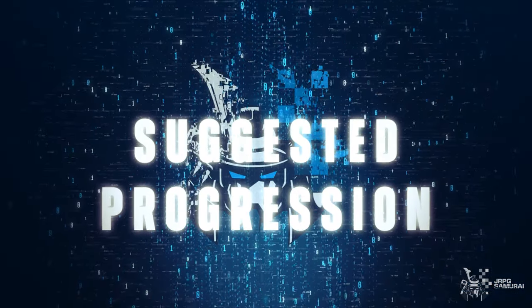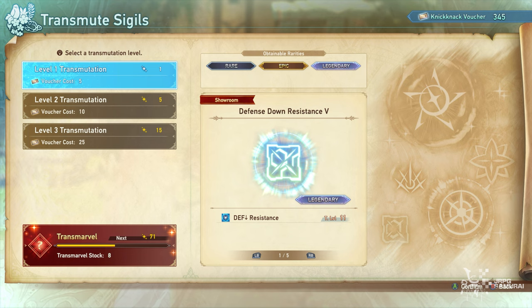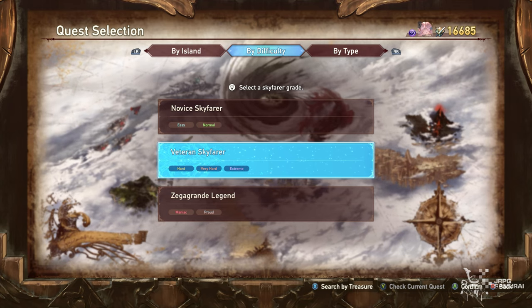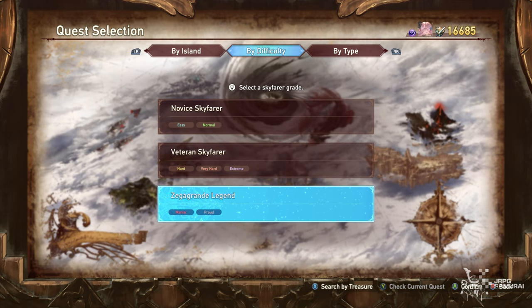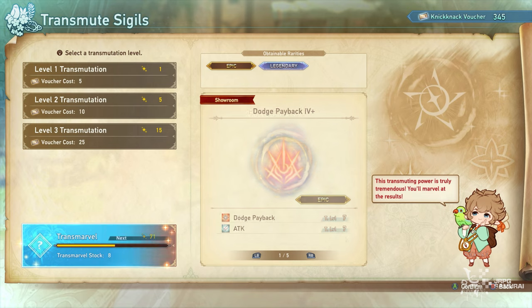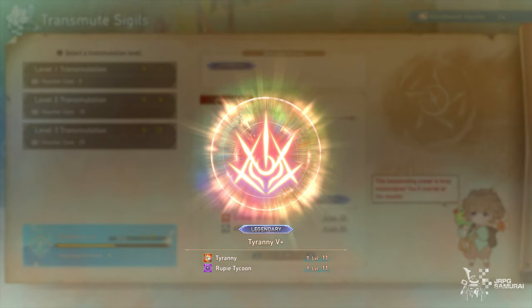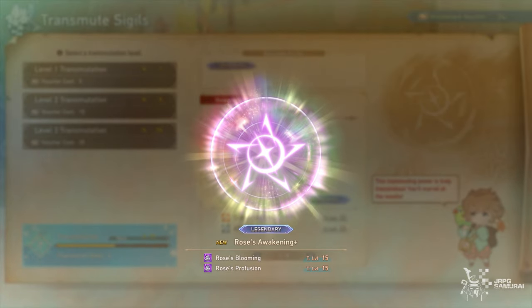I suggest doing transmutation rerolls after you unlock the highest level of transmutation, which is level 3, and you can do this after reaching proud difficulty. Not only will you be unlocking the highest level of transmutation, but you will also be unlocking Transmarvel, which provides tier 5 plus sigils and character-exclusive sigils easily.